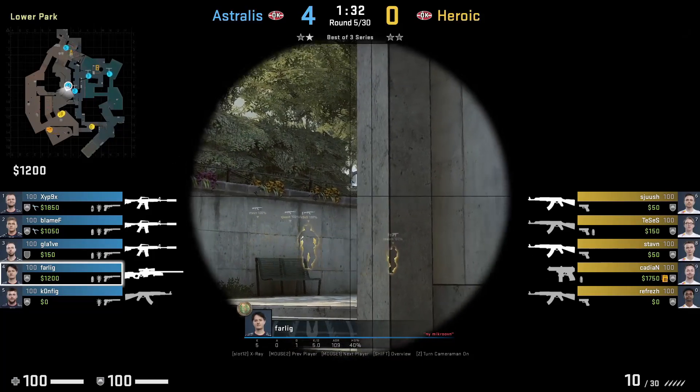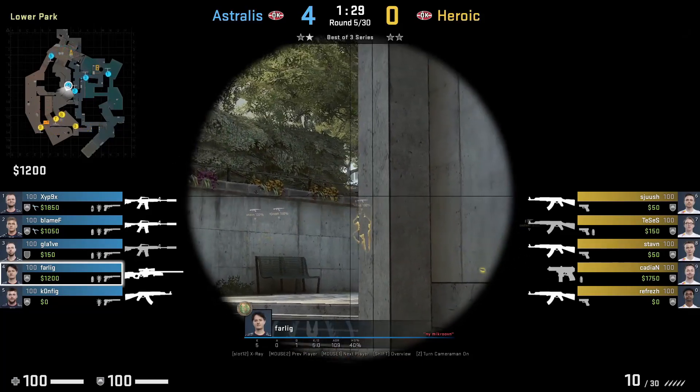Varlick holds the top of this wall because it is commonly used to boost. He does see the jump spot, however misses the shot.